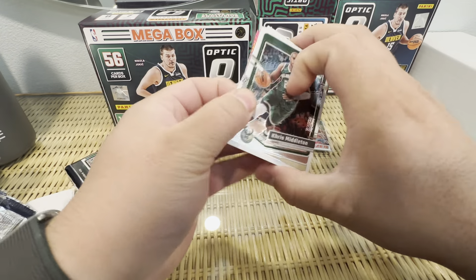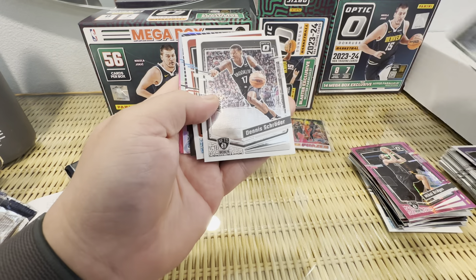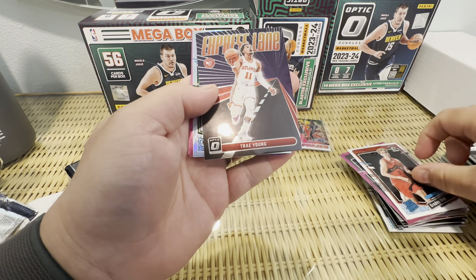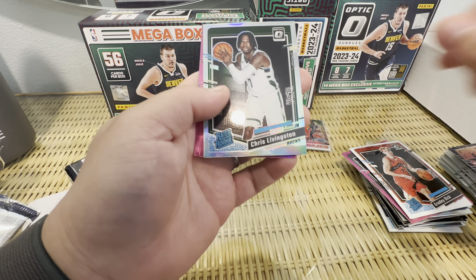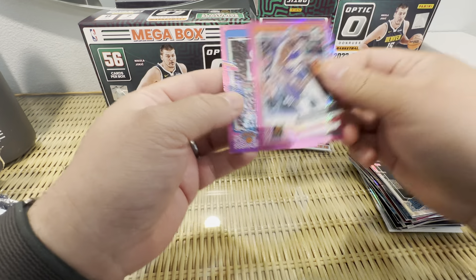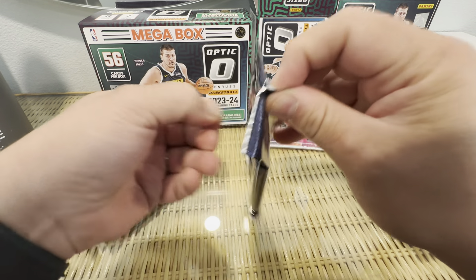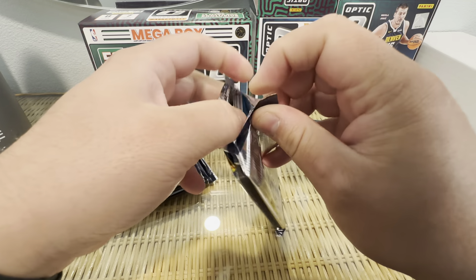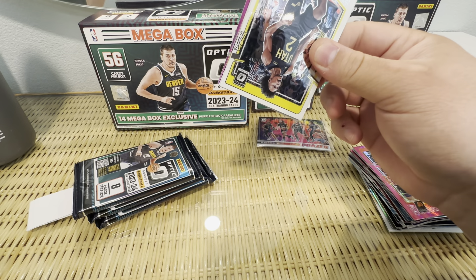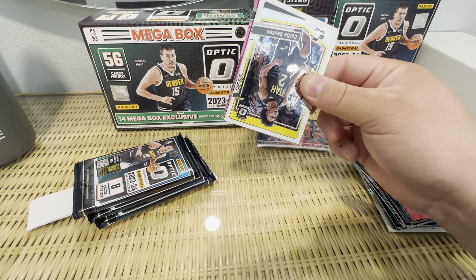Making a mess here. Still no top tier rookies — I mean we hit a phases so I guess I shouldn't expect anything. We got a Trey Young, Chris Livingston, and a nice Kevin Durant — kind of nice color match — and Josh Hart. These megas have a lot of cards: seven packs, eight cards per pack. So if you're just chasing base Wemby, they're probably not too bad.